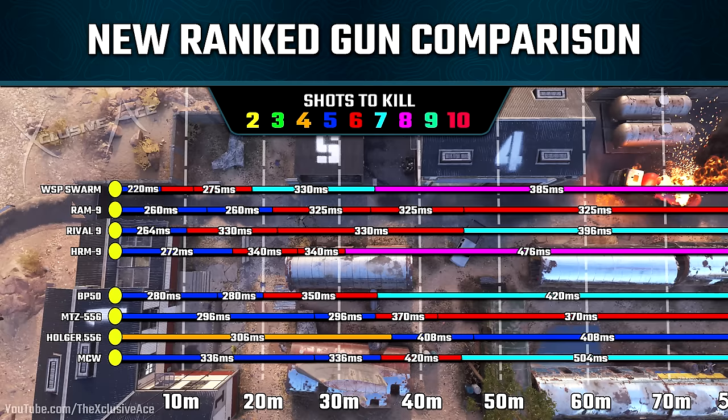With the SMGs, you can see the WSP Swarm is the fastest killing, but it has a very short range within that fastest time to kill. The Ram 9 is incredible in this area, and honestly the one that has me the most concerned with this addition into Ranked Play. We can see a very solid five-shot kill potential for a 260 millisecond time to kill, and it's also worth noting beyond that, we've always got a 325 millisecond time to kill potential at any range, which is significantly better than every single one of the Assault Rifles at long range.